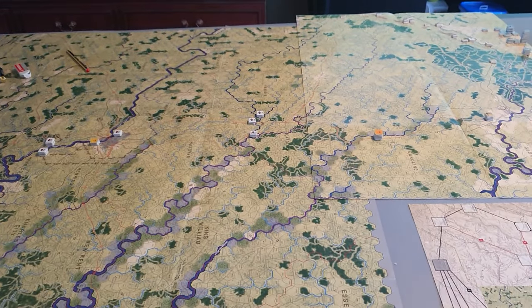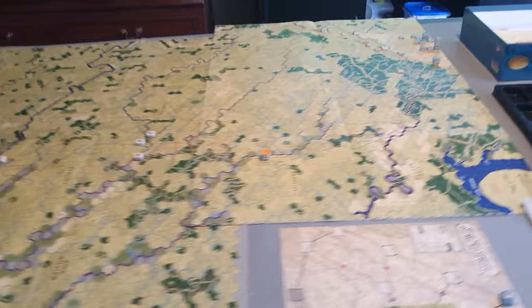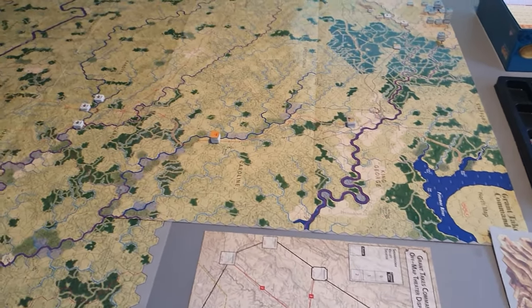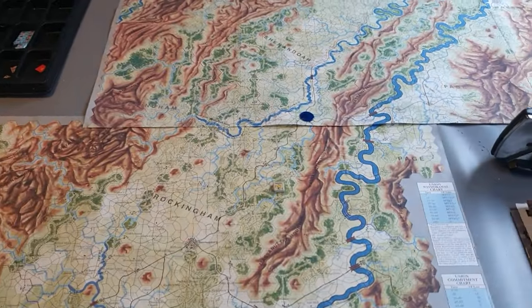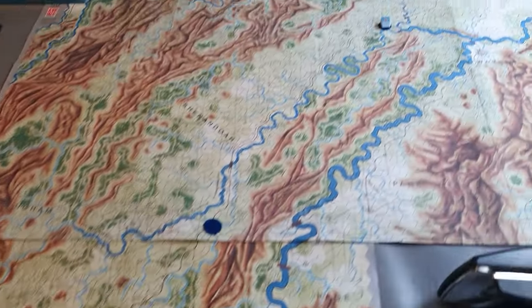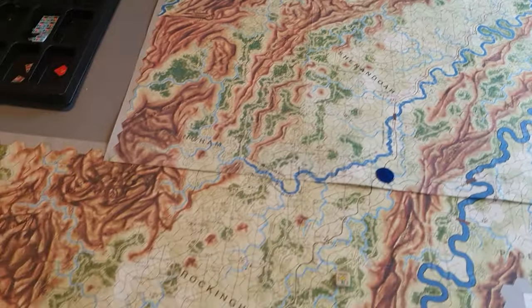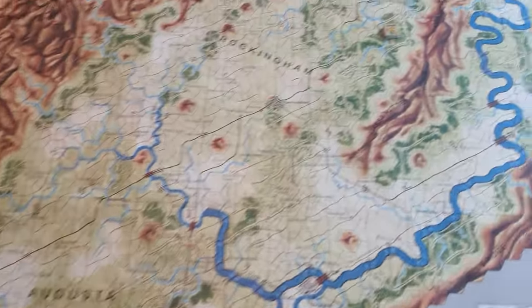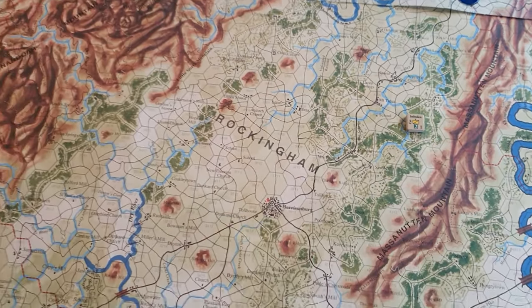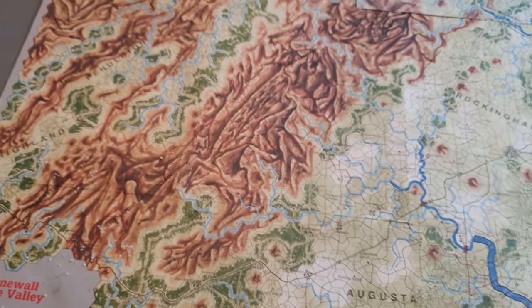What we're playing here is the grand campaign from Grant Takes Command with the Shenandoah extension. We've got the Shenandoah middle and south maps here. There's very little going on — there's some Union cavalry way up there in Strasbourg and some Confederate cavalry down here in Rockingham County.